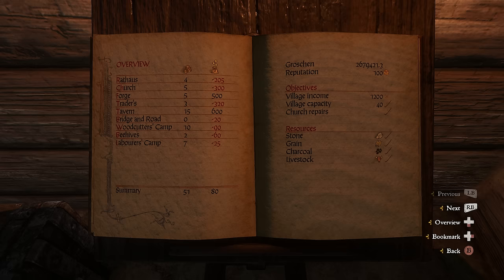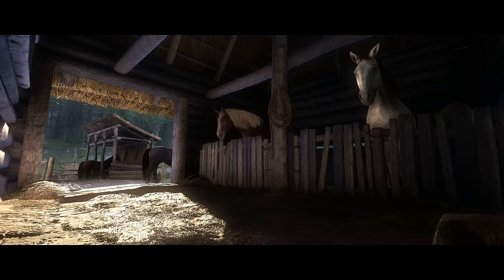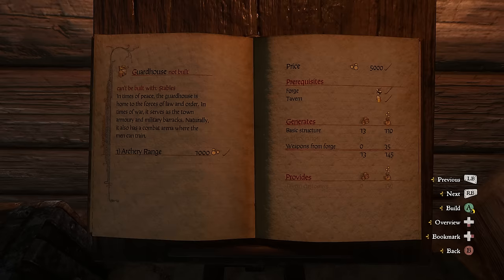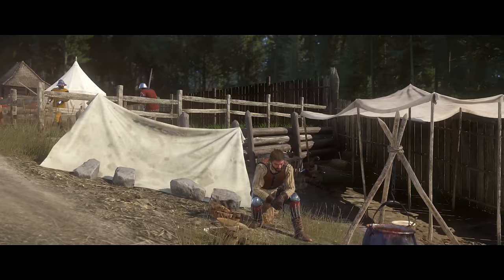All the buildings you erect here will generate and produce unique things for you. Stables, for example, give you the possibility of buying new horses that you can't find anywhere else. We're now building a guardroom, and a guardroom is cool because it enables you to build a small arena to fight in, which is the only place in the entire game where you can train with all weapon types, even your bare fists.